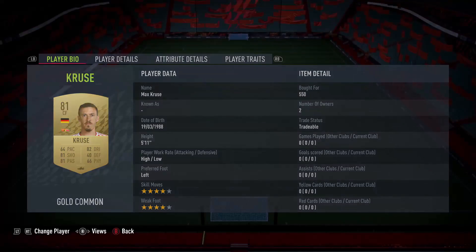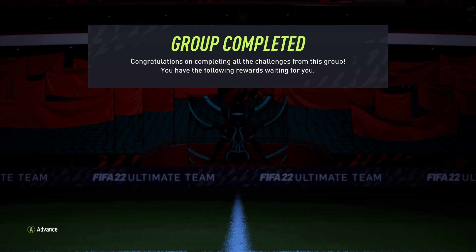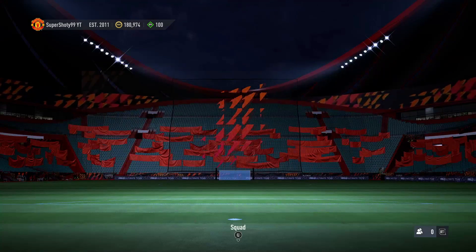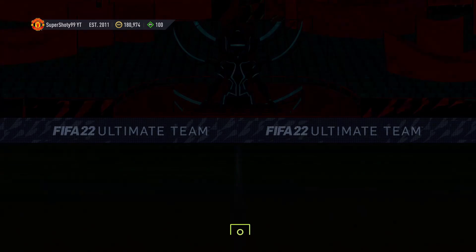You get a gold players pack and we're gonna see if we can get anything good here. Hopefully we get a cheeky little walkout — a new road to the knockout would be huge. Come on, EA. Ball players, one rare — not good, but hey, you take it.